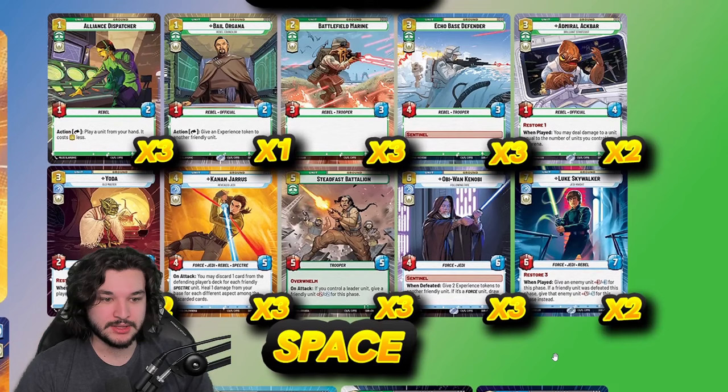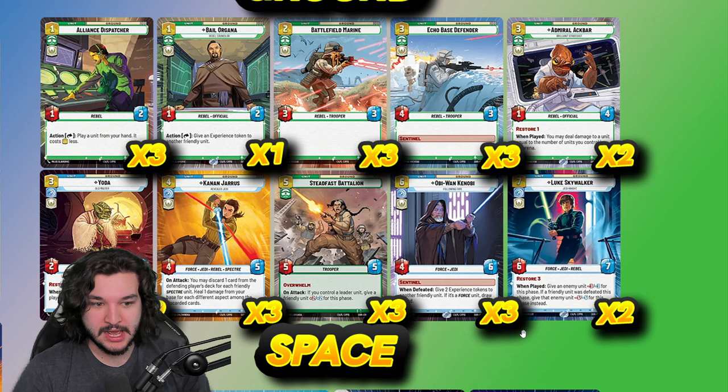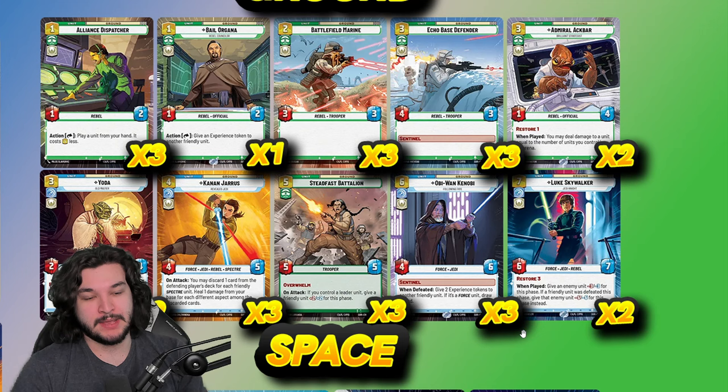Lastly for ground units, two copies of big Luke Skywalker — six-seven, restore three — very annoying for aggro and tempo decks. It's essentially a removal spell when you play it, often hitting for minus-six-minus-six, which is quite disgusting. It's just a powerful late-game, high-value play.